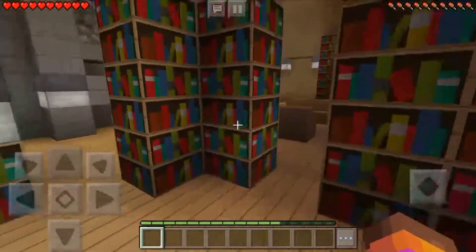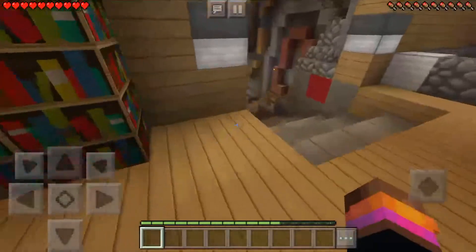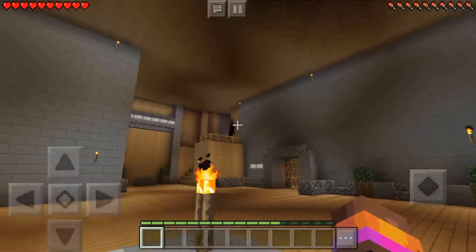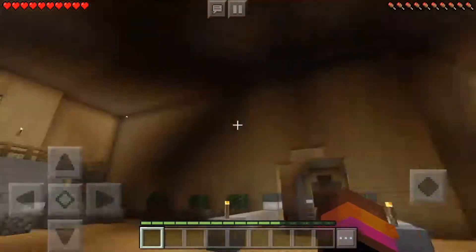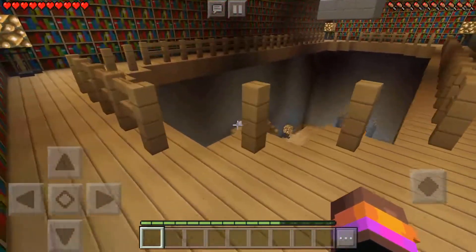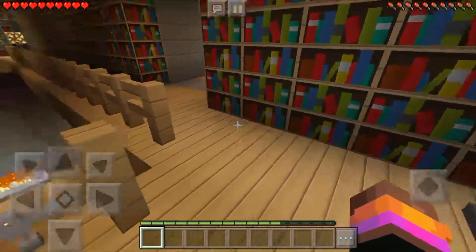I'm just gonna put some like robbery house music. I thought there was gonna be a button there but no. This area sucks a lot. I keep thinking I'm seeing some mobs — I thought I saw an engineer right there. Okay, there's upstairs. This house is amazing for a survival world. I don't know how they could build this.